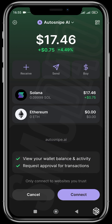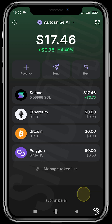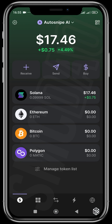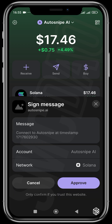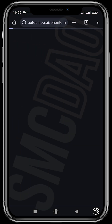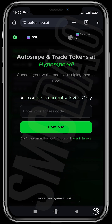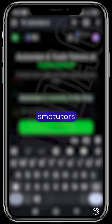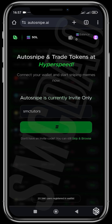Auto Snipe AI has sent a request to connect to our wallet. I already have a funded wallet with a little bit of Solana, so I'm going to tap Connect. We'll be asked to verify and sign — a signature will pop up on our Phantom wallet. After approving, we're good to go. Auto Snipe is currently available on invites only, giving access to the first 200 people to use our access code, which is 'SMC Tutors.' You hit Continue and this gives you access to the bot.